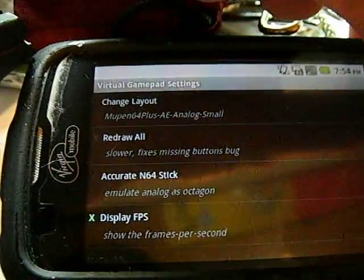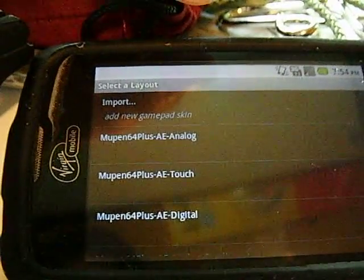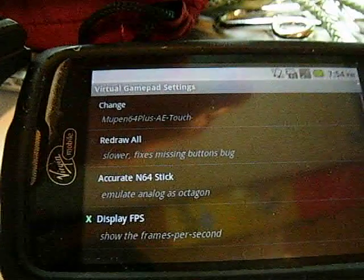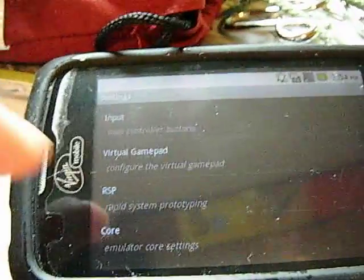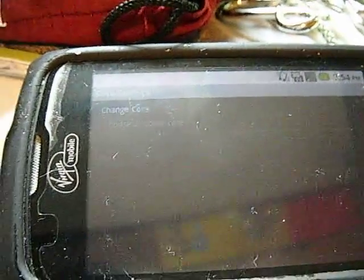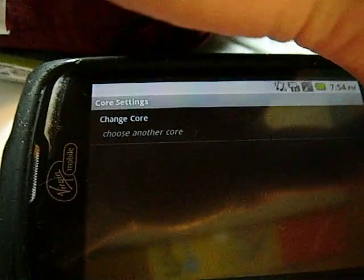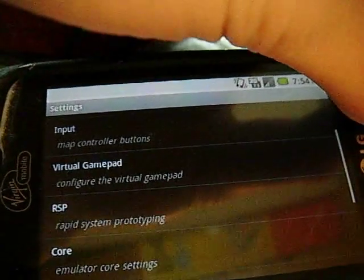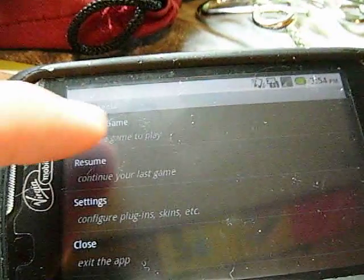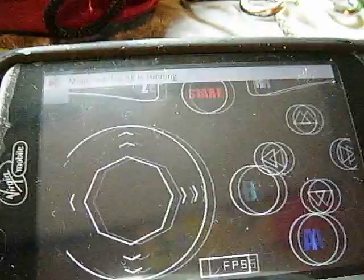Don't use the accurate N64 stick or the redraw — that will mess things up. Don't enable that either, and that's basically it. There's no core, so don't enable that. And yeah, choose game, choose StarCraft, where you put your folder, and let it run.